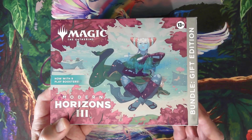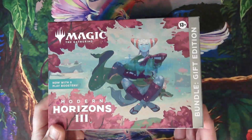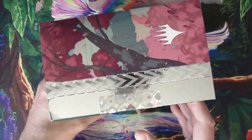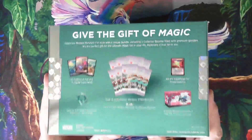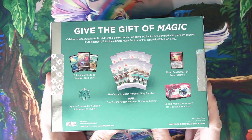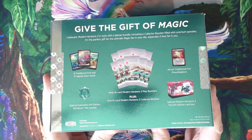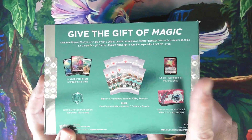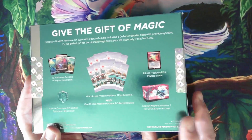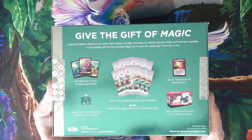Hi everyone! I got a surprise delivery of my Modern Horizons 3 gift bundles today. I got three of these and I already cracked two of them, but I figured I would go ahead and capture opening up one of these for video. We're gonna get our land packs, foil and traditional. There's nine play boosters, the power balance bundle version, the fancy box, and also a collector booster inside along with a fancy little spin-down counter.